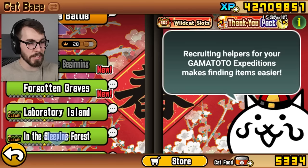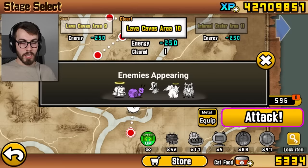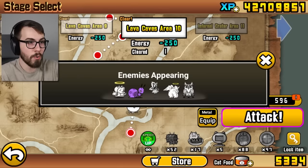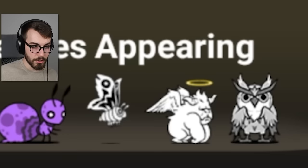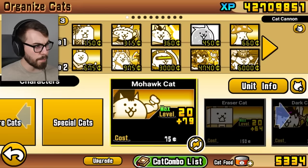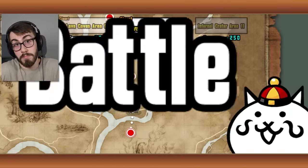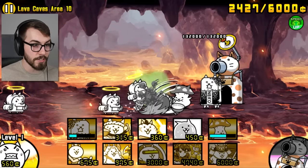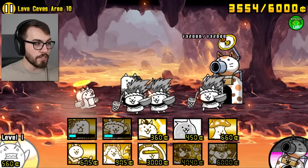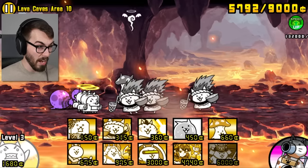Well guys, I gotta be honest — I thought that was gonna be at least a little more difficult. I thought at least one of those stages would've given me a run for my money. But I'm okay with it not being a bad time. Alright guys, I really wanna try out our little mushroom a bit more. So let's do Lava Caves Area 10 — this one has the Colossal Angel Gorilla in it, and the good news is I pretty much already have a loadout for it. Because this little mushroom is a Colossal Slayer and it does massive damage to angels, you end up with something that does a lot of damage to an angel colossal, and I wanna see it in action.